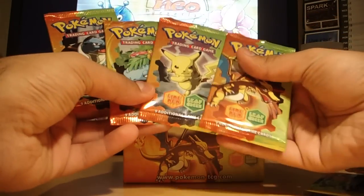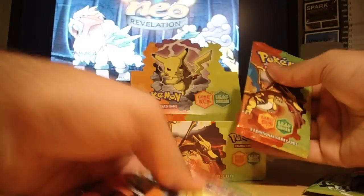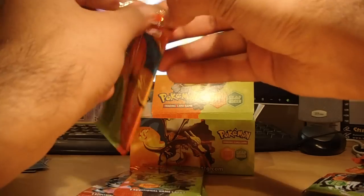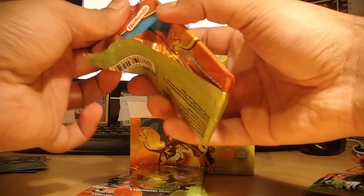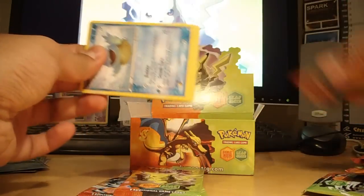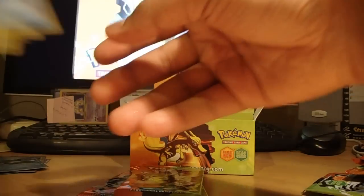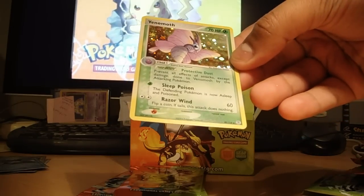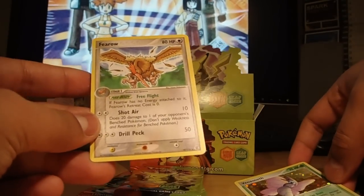I've got four packs left, one of each. I may just open the other four packs I put aside. My reverse is a Venomoth, and Flareon is my non-holo rare there. Then my reverse is a Squirtle, and Cloyster is my non-holo rare.